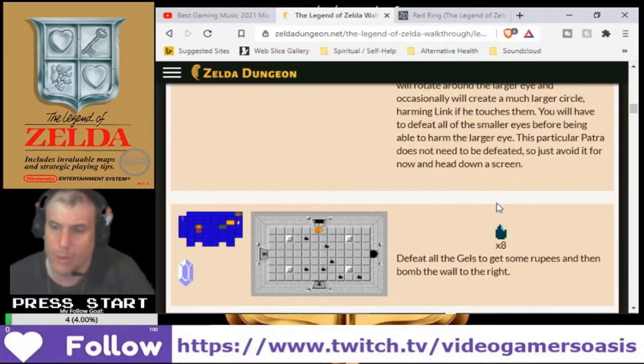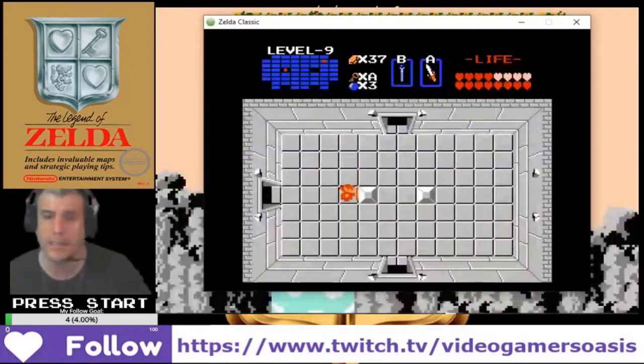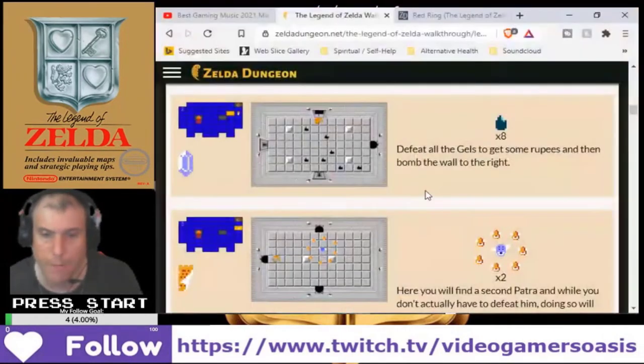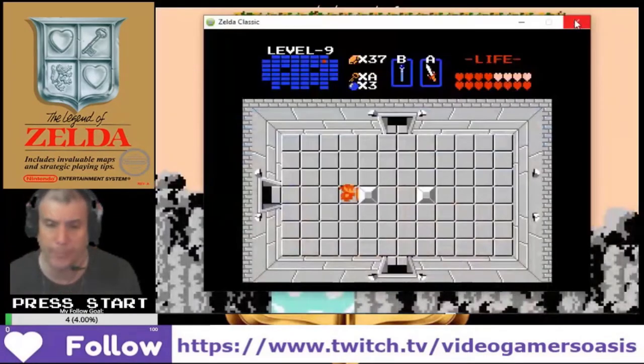Defeat all the gels and get some rubies, then bomb the wall to the right. Head down a screen.